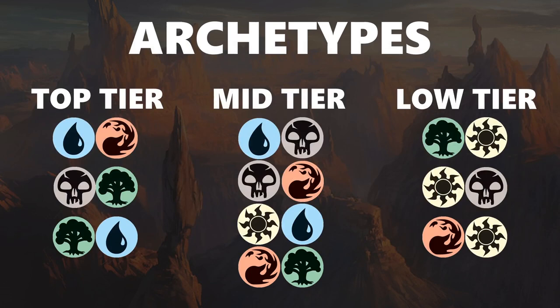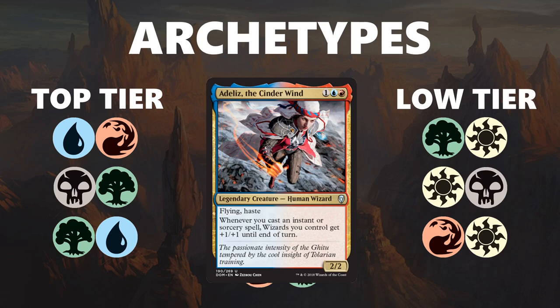Moving over to some archetypes — Adeliz, the Cinder Wind is a great card in blue-red wizard decks and a good indication of what these decks are trying to do. There are two different versions of the blue-red deck. There is one that is more spell-based, where you have a more controlling strategy — you use cards that generate value like your Giju Chroniclers to slowly grind your opponent out with good blue-red spells, red for removal, blue for card draw, and win with some minor wizard synergies. Then there's the more aggressive version that really uses Adeliz well, where you curve wizard into wizard into wizard into maybe a tempo spell like Academy Journey Mage, which bounces opponent's creatures so you can get the tempo on them and kill before they stabilize.